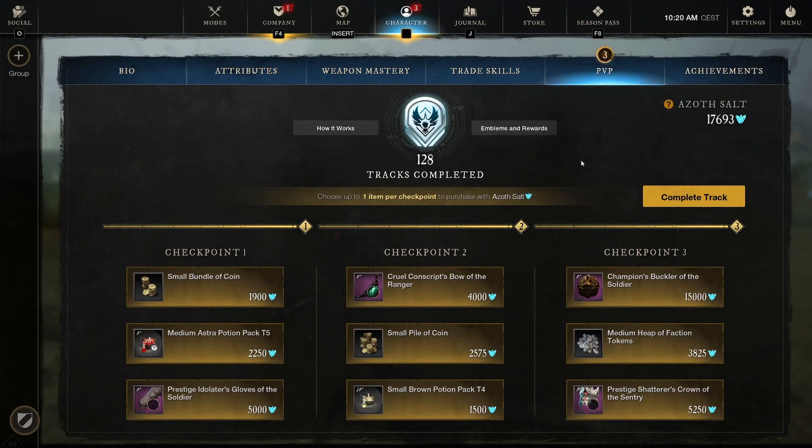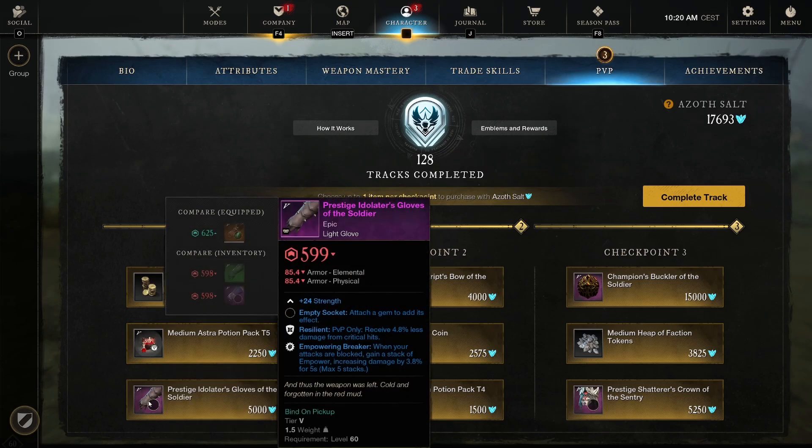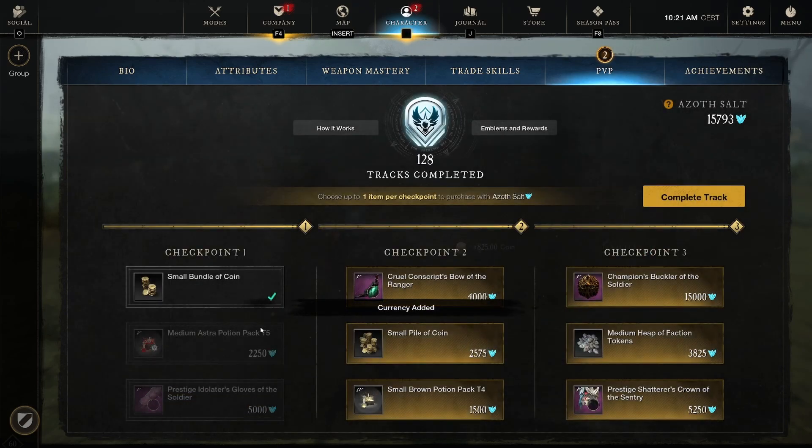For track 129, we got a small bundle of coin at 825, medium Astral potion pack tier 5, and a Prestigious Idolater's Glove of the Soldier — Resilient with Empowering Breaker. When your attacks are blocked, get a stack of Empower. Light gloves would work for a light loadout if you're going for a PvP sword and shield build. Empowering Breaker is a pretty good one, especially if a lot of players are hitting you. I'm going to go for the coin.